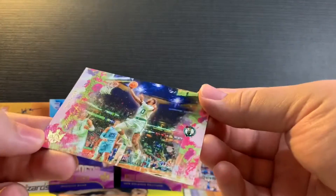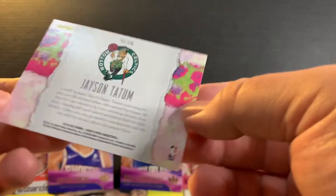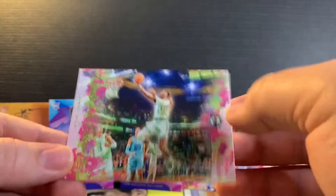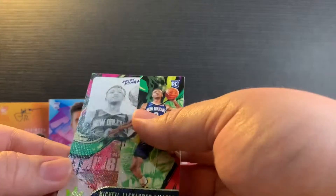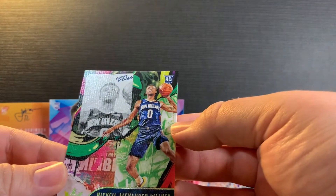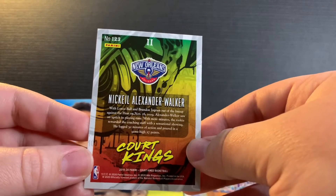And we got Jayson Tatum — not numbered. That's the Jayson Tatum right there. And our final card is Alexander Walker Court Kings, Level 2. There you go, that's sweet.